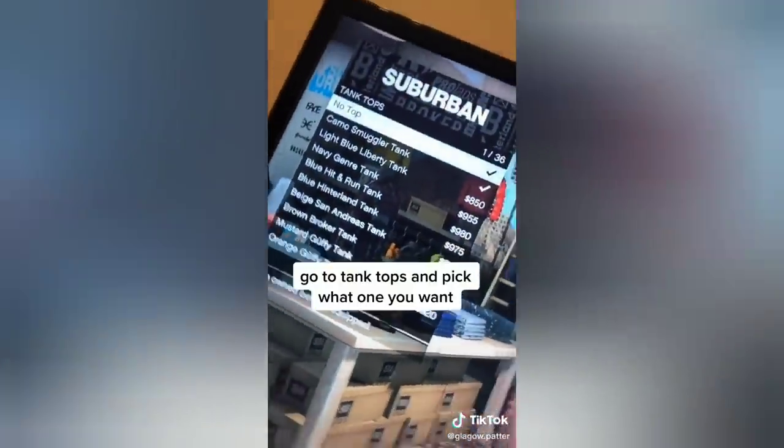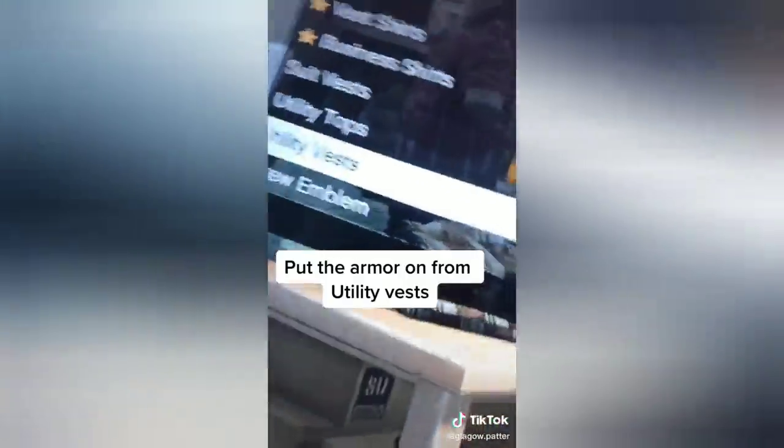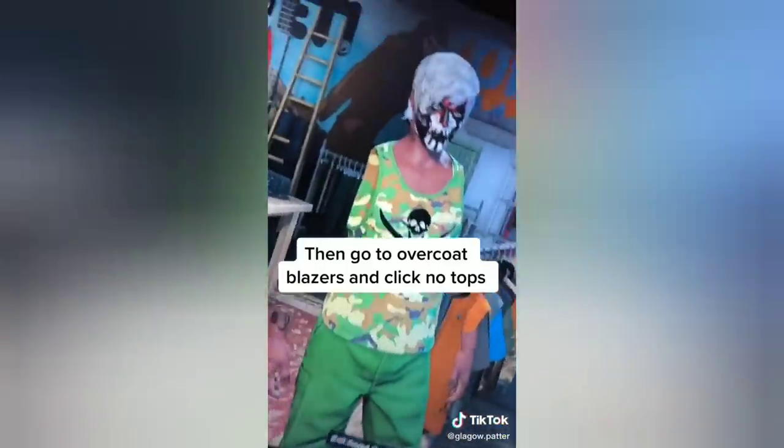This first outfit glitch will show us how to get invisible arms. It says to go to tank tops and put the black tank top on. Once you put the tank top on, put a utility vest on. Then go to overcoat blazers and boom — you've got invisible arms.